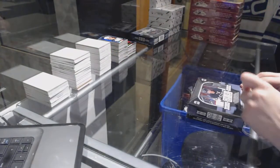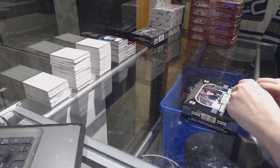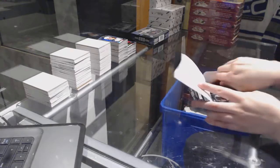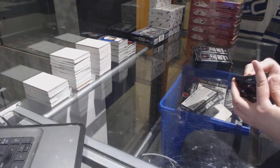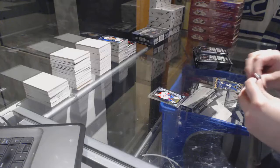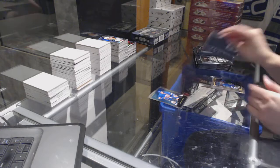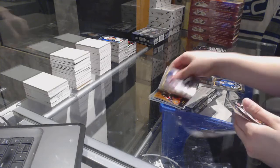Alright, on to box five. Grant Fuhr retro and a Mike McCarron rookie. Denny Potman retro. Retro Bobby Ryan and a Matt Murray rookie. Martin Brodeur retro and a Connor McDavid rookie. Retro Phillip Forsberg and a Rantanen rookie.